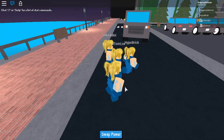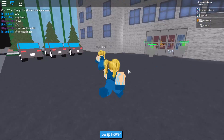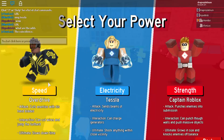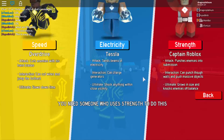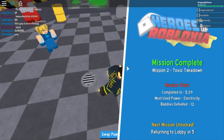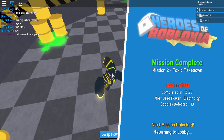Now, as you can see, my entire team chose the electricity girl, Tesla, for this beginning bit. This is the second mission that you do. I'm not going to show you the whole thing because it's pretty easy and pretty straightforward to follow. If you do have any questions, feel free to ask them in the comments and I'll tell you what to do. After that boss battle, that's your second mission complete, and then you'll be sent back to the lobby again.